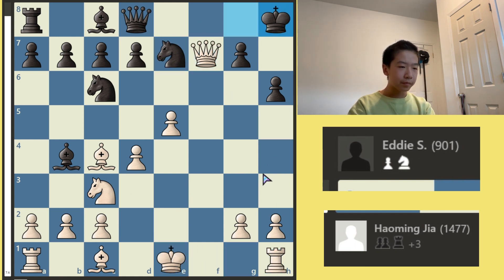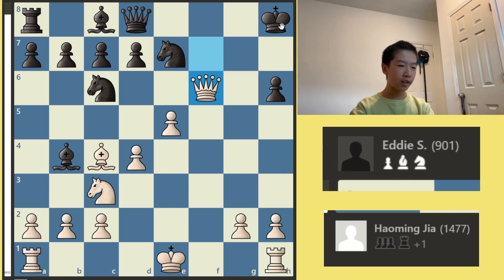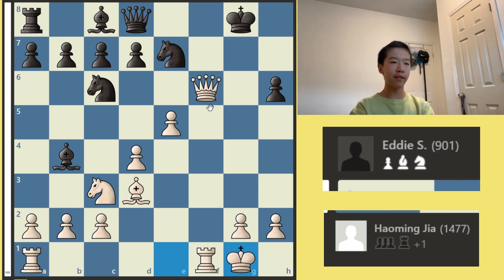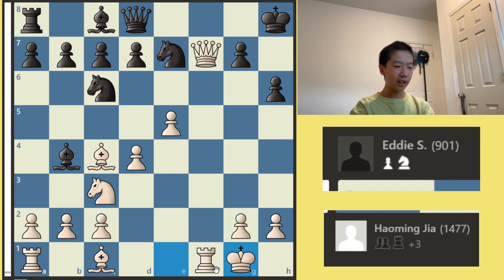In this position, castling isn't even the best move. The best move is actually Bishop takes H6 — this is just nasty. If you take, check, check, and castles, and there's all sorts of mate threats here, and according to the engine it's mate in eight. But of course I am a human, so I just castled, which is also fine.